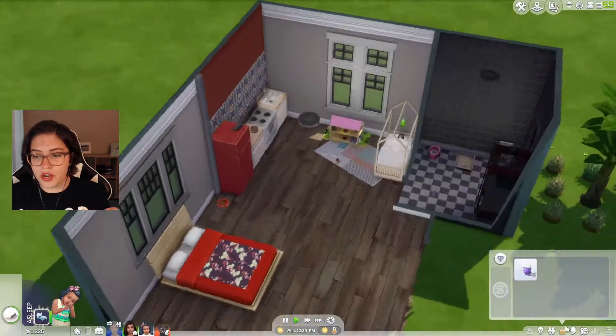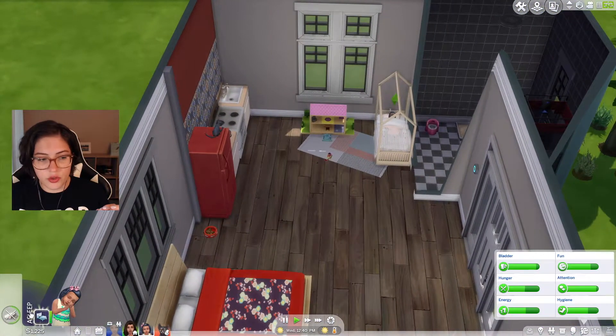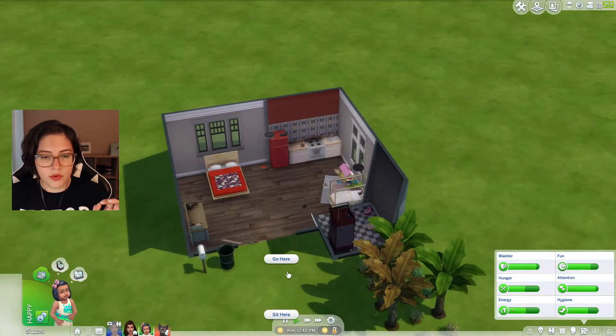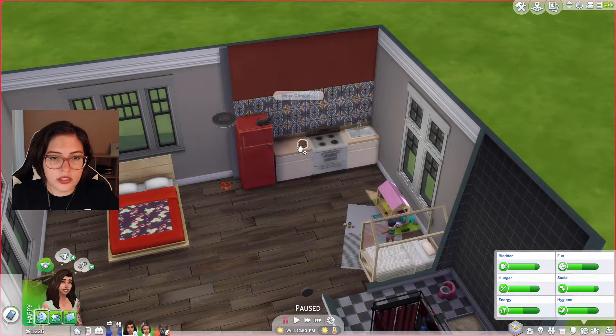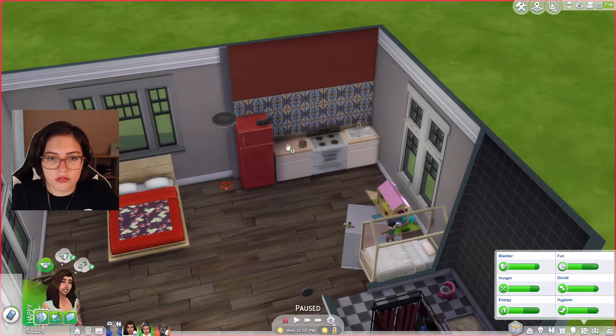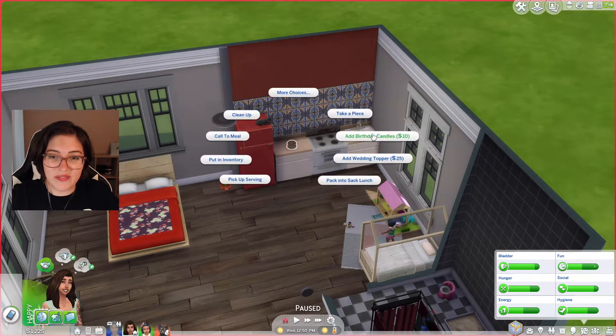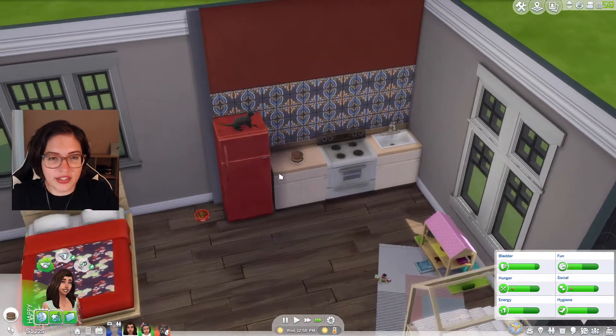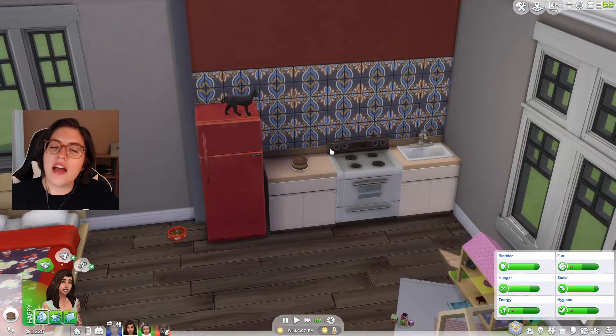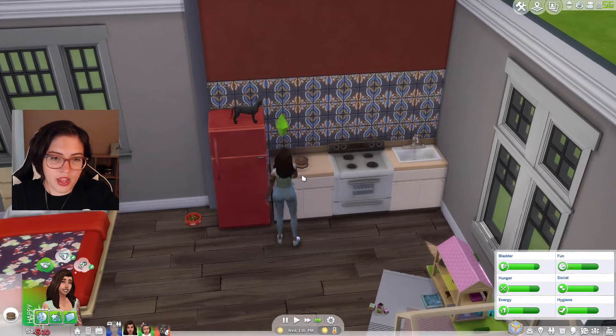So when she wakes up, we're going to sell all of her stuff. You can get up now — how about you come out here? I hate this so much. Why does it need to be in the center? What is that about? Okay, so we'll add the birthday candles, we'll put it in the fridge, and then we'll make a bedroom. I think that'll be perfect.